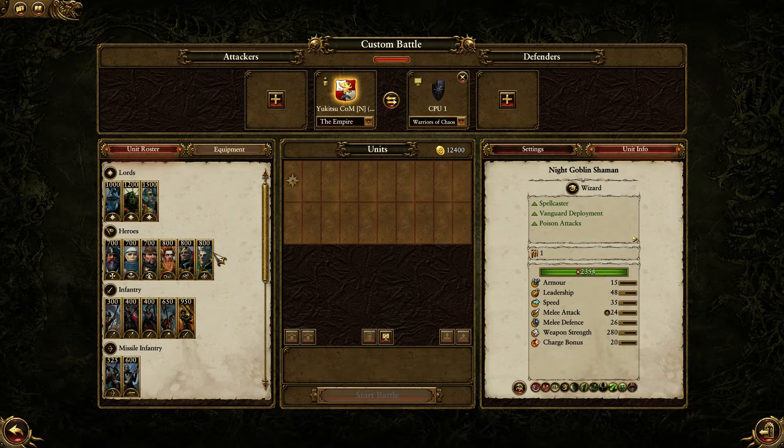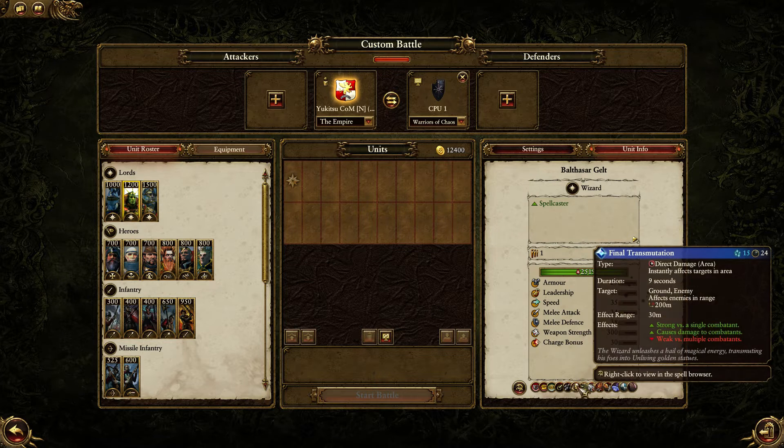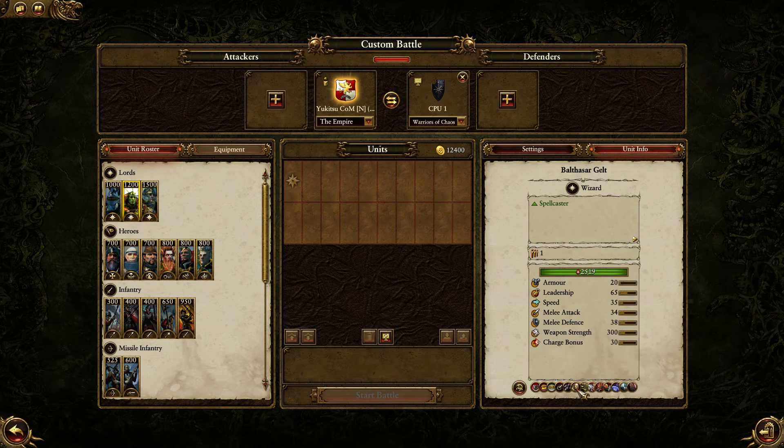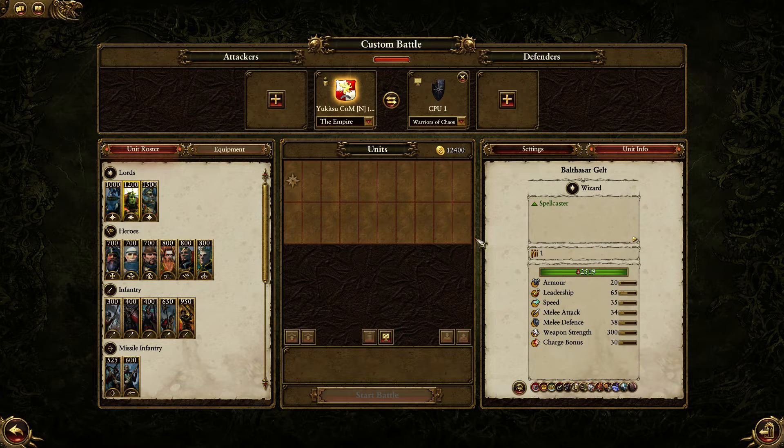The Empire has access to Light Wizards who have a good strong single-target spell through Shem's Burning Gaze, and of course they've got Witch Hunters. They've also got Balthazar Gelt with the Final Transmutation, which while a little bit harder to aim is extremely powerful at taking out an individual target as well.